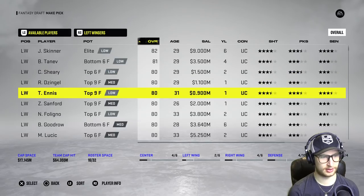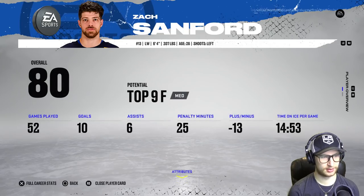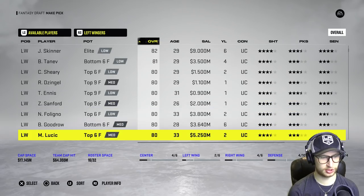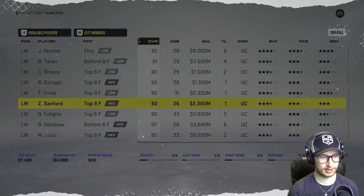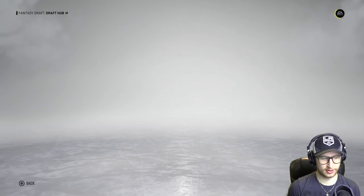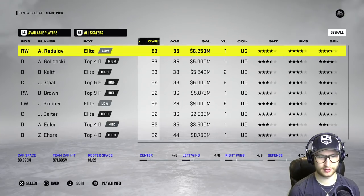There are some solid left wingers here on good deals. I am gonna pick up Zach Sanford. Lucic — I might grab him as well. Anyway, I'm grabbing Sanford for now, adding some grit to the team. Then we're gonna have give or take about four or five million for our last two defensemen each.